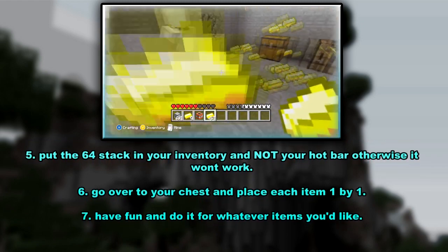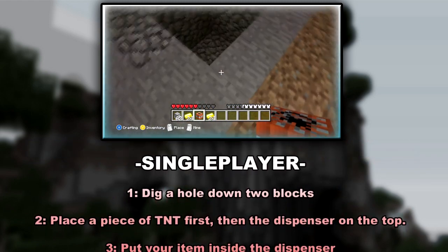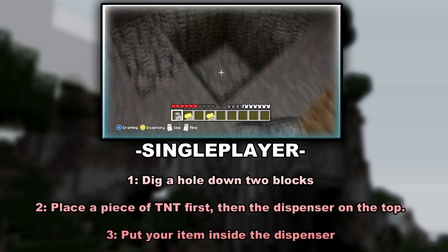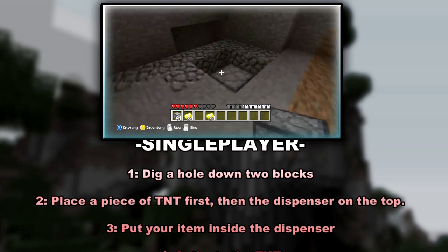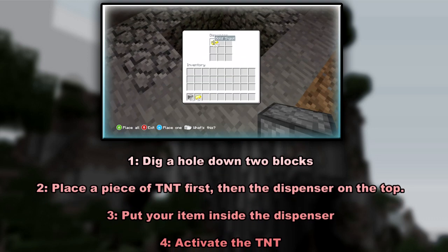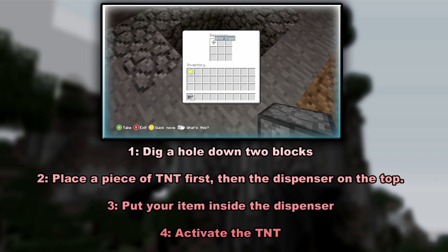As you can see, you can also do this on single player. How you do this is you need to dig a hole two blocks down. Then you've got to put a TNT at the bottom and put the dispenser on top of it. Then do the same as before and put your item in the dispenser.